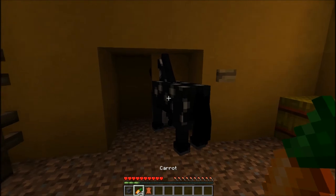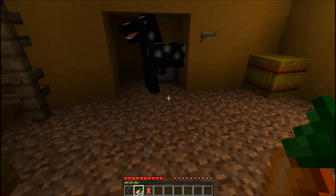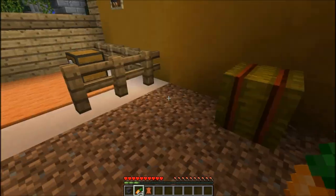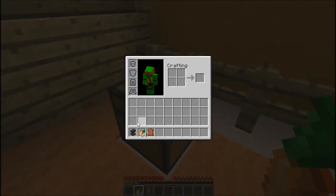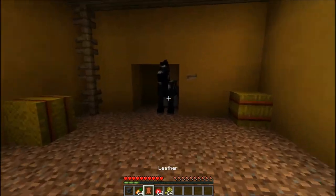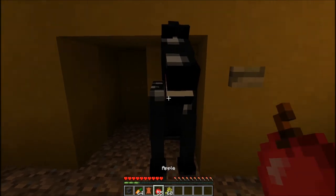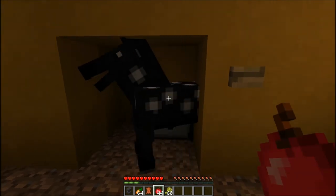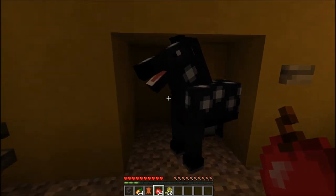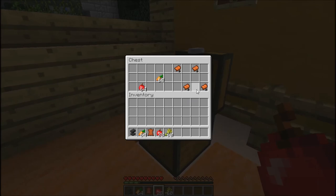There we go - oh, this horse looks cooler. Alright, this horse does not like carrots. Maybe does it like apples? Or are all horses going for the wheat? This horse likes apples and wheat! There you go, boy. Alright, let's try to get a saddle on him too. There you go - saddle.